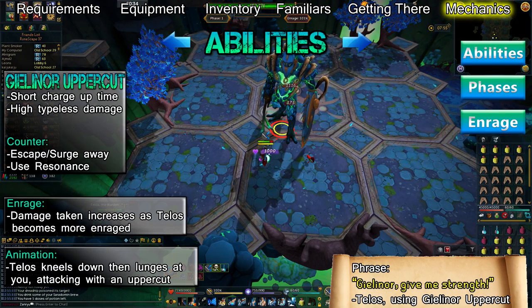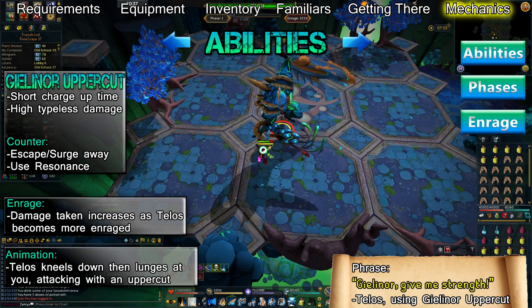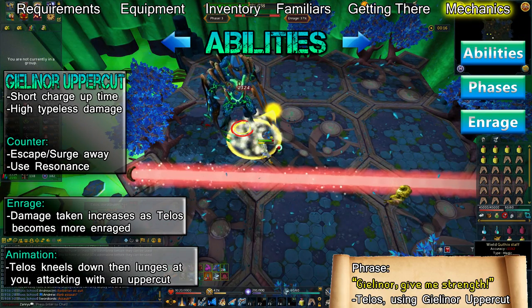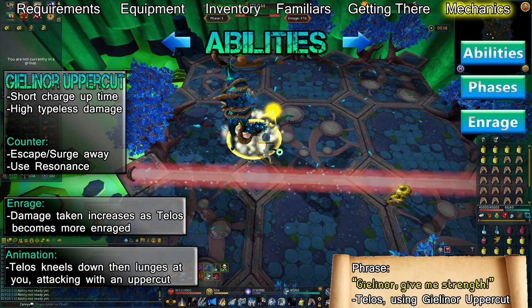Telos will say 'Gielinor, give me strength' and crouch down. A few seconds later, he'll charge to your location if you're far away from him and attack with an uppercut that deals a large amount of typeless damage that increases with enrage. If you're in melee distance, he'll use the uppercut attack after a few seconds without charging. To counter this, wait 3 seconds after he says 'Gielinor, give me strength,' then Surge or Escape.